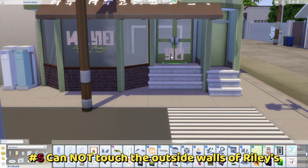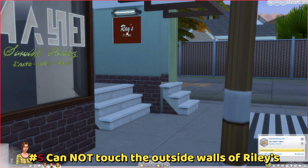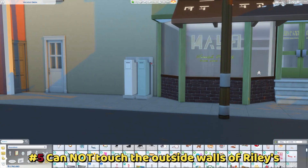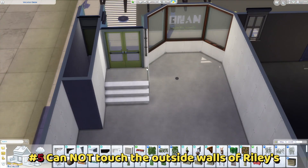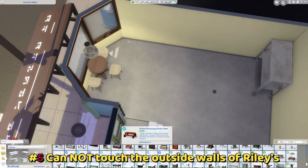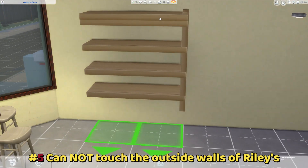Rule number five is also the last rule: you cannot change the outside walls of Riley's house — the shell of her house. You can add or knock down walls on the inside. We still want to see her house and recognize it as Riley's house, just prettier. As for her neighbors' houses, I don't care — change them or don't, your call. And those are the rules. I hope you enjoy the challenge I created for you.